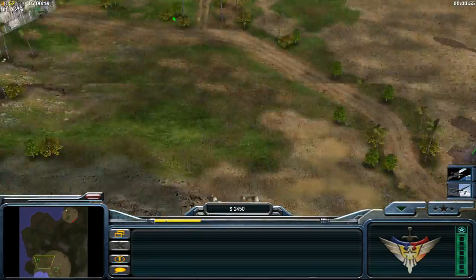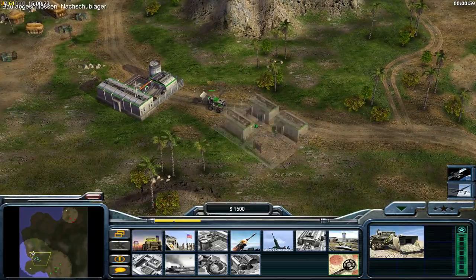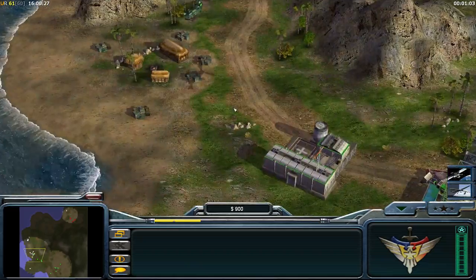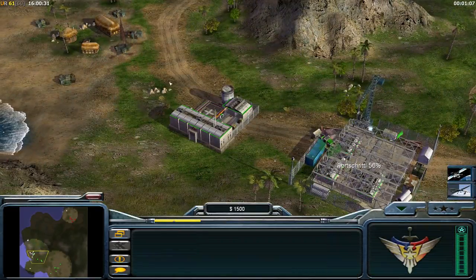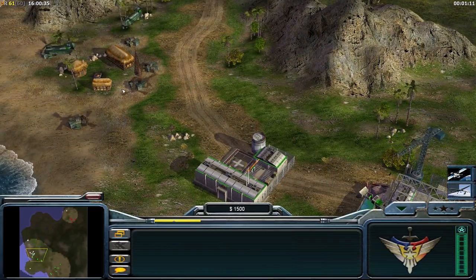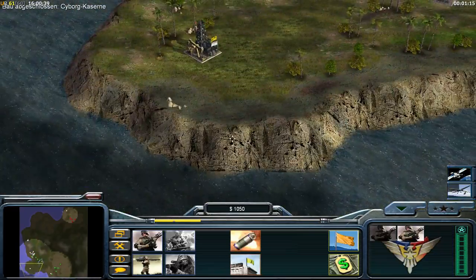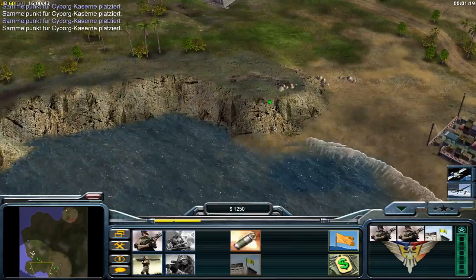Looking good so far, my base looks solid. Chinook here, and barracks. I make barracks so I can capture oils. I will take this Chinook in this package. I'm making some infantry, sending them to oil direct — capturing the oil points.